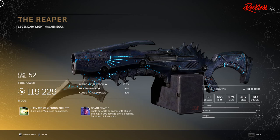Next we have the Reaper. This is a legendary light machine gun. Its tier 3 mod is Ultimate Weakening Bullets, which causes shots to inflict weakness on enemies.